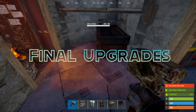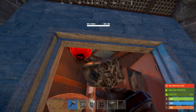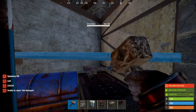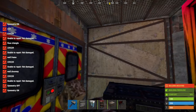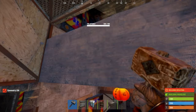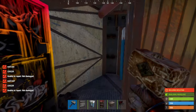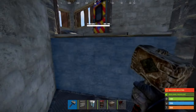Throughout the wipe, upgrade these building blocks to their final build grades as you acquire the resources for it. As always, start with the core and work your way outward. For the TC compartment, upgrade everything to high quality metal, and then freehand place a vending machine in the doorway as shown. Replace this door with an armored door whenever you get one. Replace this double door with a garage door.